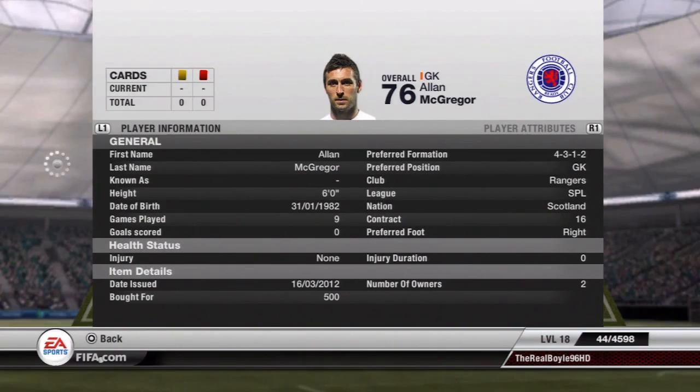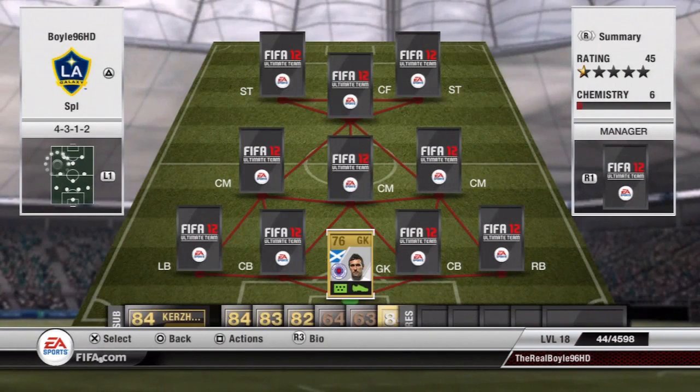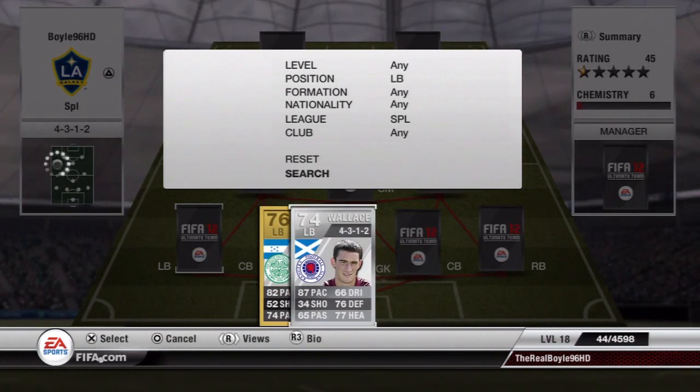I'll go through the price individually. In gold you can see is Alan McGregor, cost me 500 coins. My formation is 4-3-1-2. Very good keeper, good shot stopper and all around a good person to put in on this team.